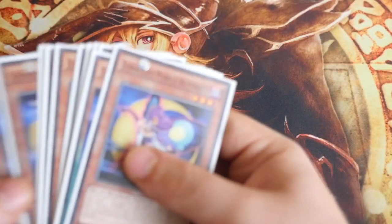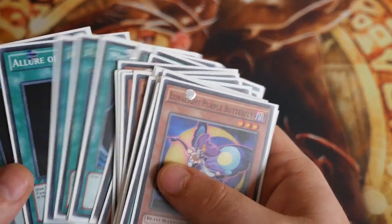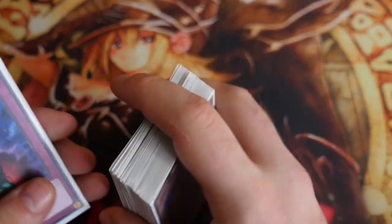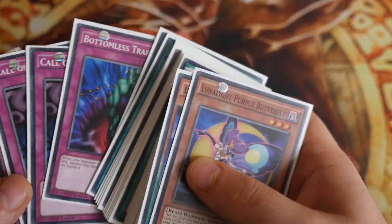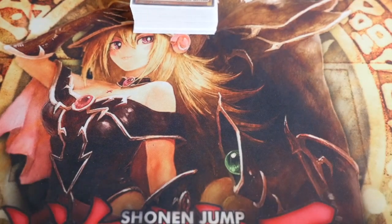All the monsters you can probably pick up for a fiver or less. The spells, apart from the Lures and Fusion Recoveries, are probably about a tenner. So that's about £15 there. All the traps — if you find the right place you can probably pick up Quakings for a few quid each, so let's say another £6, putting us at £26. The extra deck is nowhere near going to cost that much.